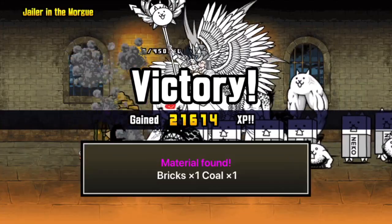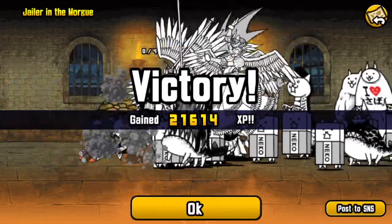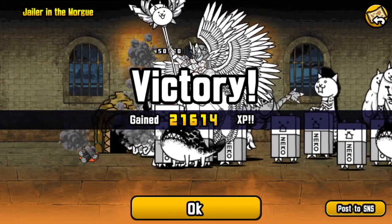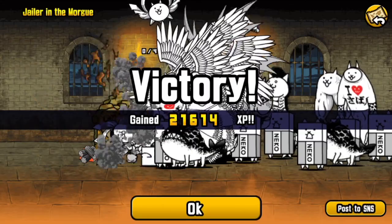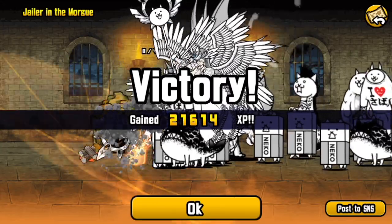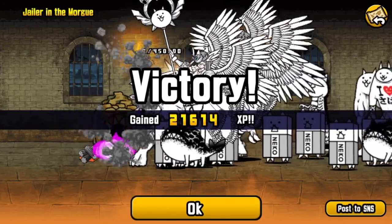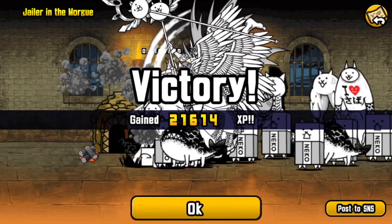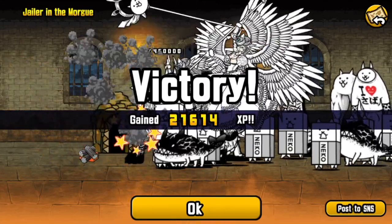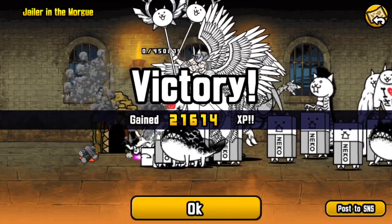That'll do it for this beginner guide on getting through the Stories of Legend stages toward Jailbreak Tunnel. If there are any levels you're still struggling on or want to ask about, don't hesitate. In the meantime, make progress through Into the Future Chapter 3 if you're following the guide in order. If you've come to this and realized the cats are a bit high level, or you haven't got a unit like Crazed Titan, check the series and there'll be something there for you. I hope this has been of help — goodbye and I hope you enjoyed!